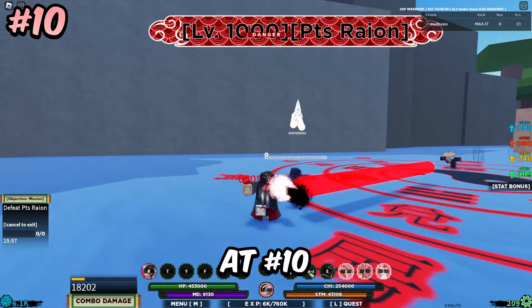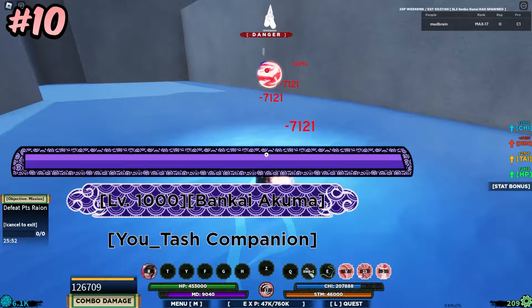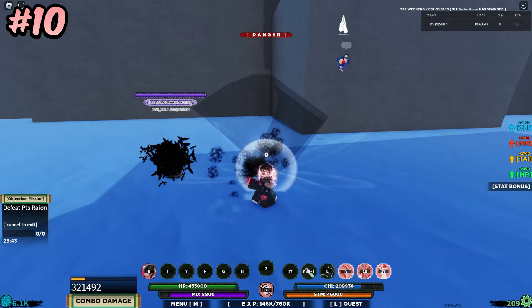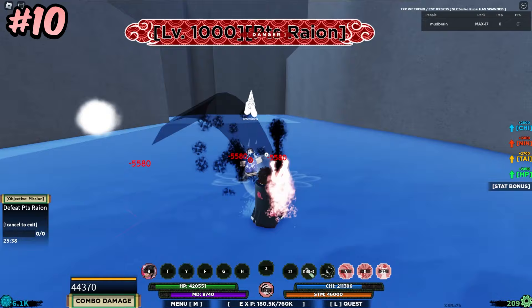Now let's begin the top 10. At number 10 I have Light Jokai. Its mode has some high damage output, and you have iframes on the C spec. The M1s do lots of damage, and the third move is very good when combined with tick damage moves like Acid and Bubbles. Light Jokai is also good in PvP, so it's a bloodline with lots of value if you are thinking of buying it from the Relcoin shop.